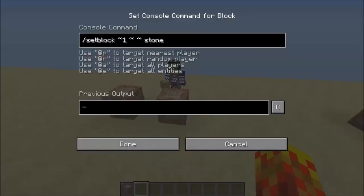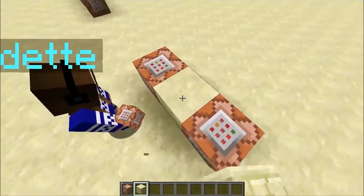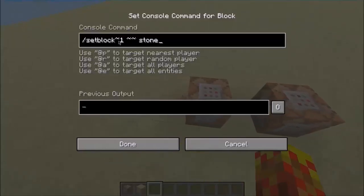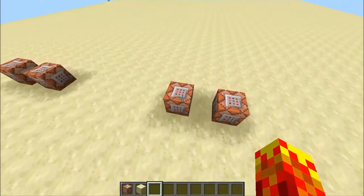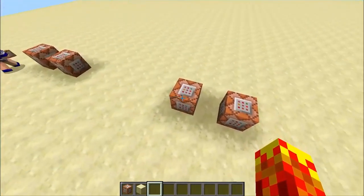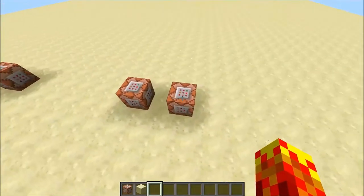The tilde represents relative coordinates. What you want to do is set a block one block to the right — so tilde, space, tilde one, space, tilde — with spaces in the correct areas. The reason it hasn't set the block yet is because there's no redstone power being emitted. To power it, you place a redstone torch, a button, or a redstone block — but we won't do that yet.